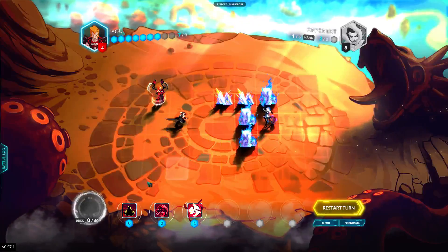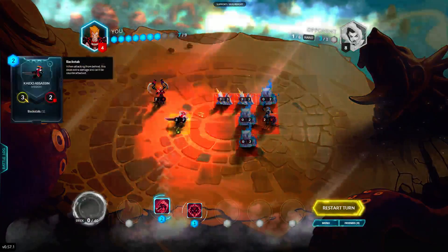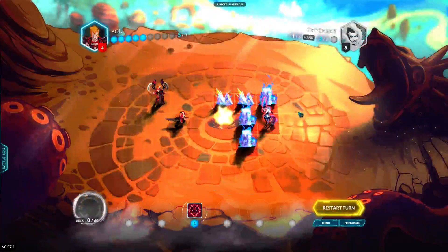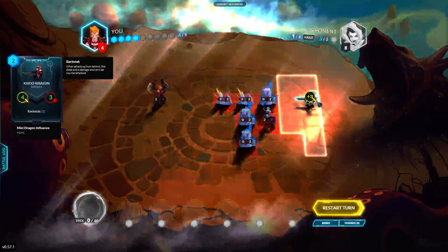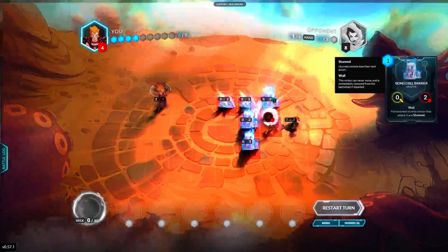Then you get the extra 3 attack and you get to finish it off. So we're going to focus him up first, and then we are going to teleport him — I'm going to teleport him back here, just for fun. Normally you just want to go wherever. You get to pump him up, and now he is a 7-3. And you get the last damage with backstab — that'll finish it off.